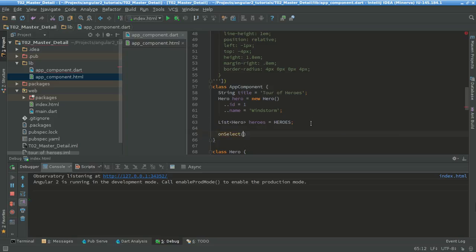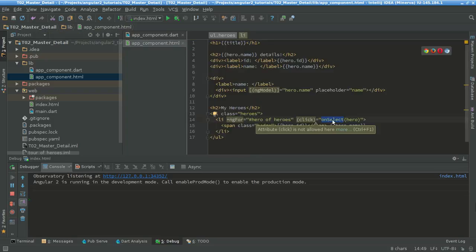This onSelect expects a hero. So basically what I'm telling here is that whenever the user clicks the list item, I'm gonna pass the hero of that list item into the onSelect function. It's kind of difficult to explain but at the same time it's a lot easier than doing it manually with jQuery.